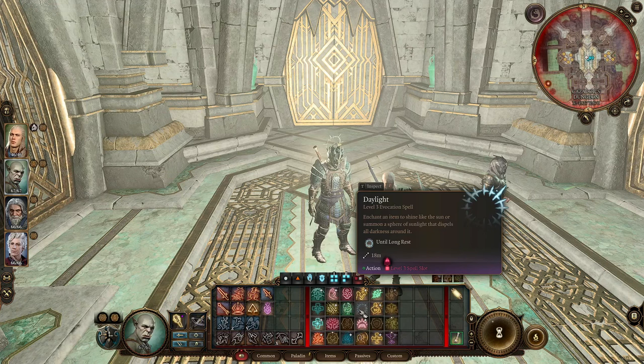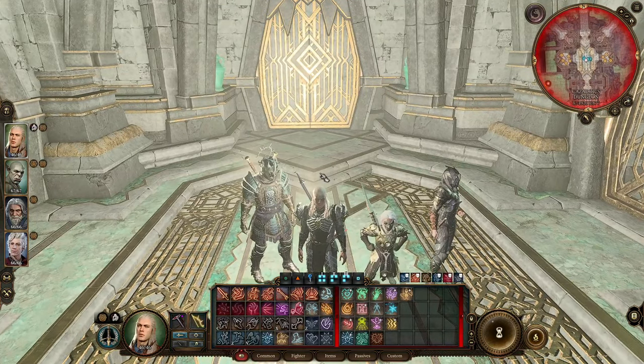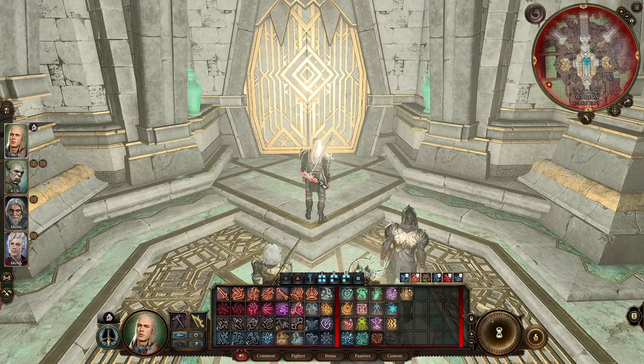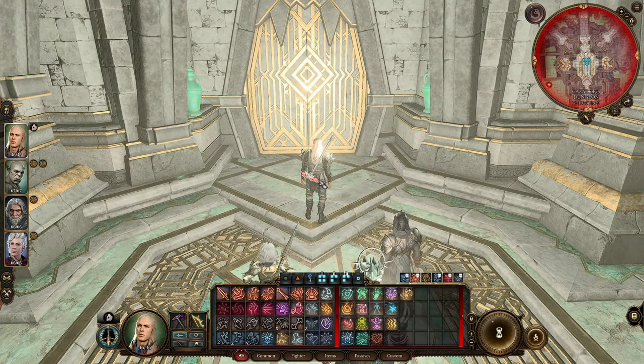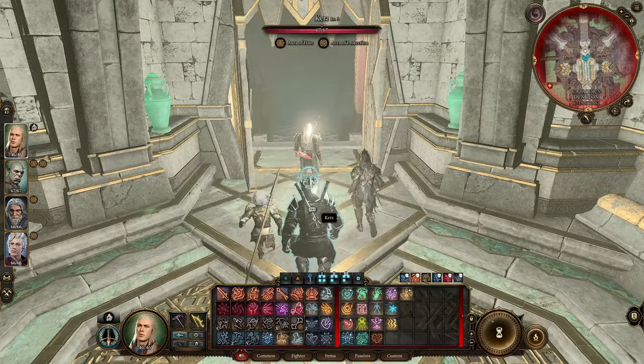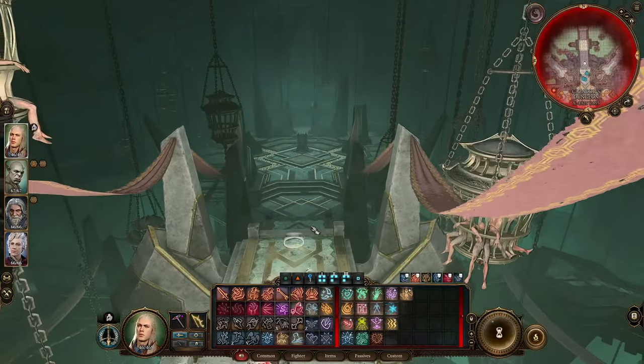I just want to show you how easy this fight is now. The only downside is you won't get any dialogue with Cazador — this kills him before he even gets a chance to talk. He's got about 208 health plus enchantments.